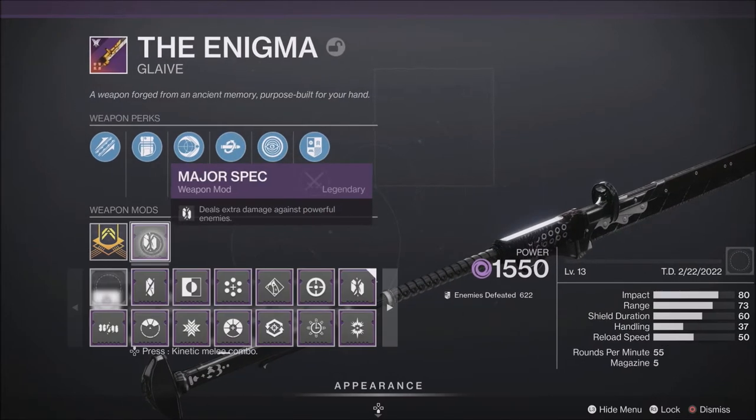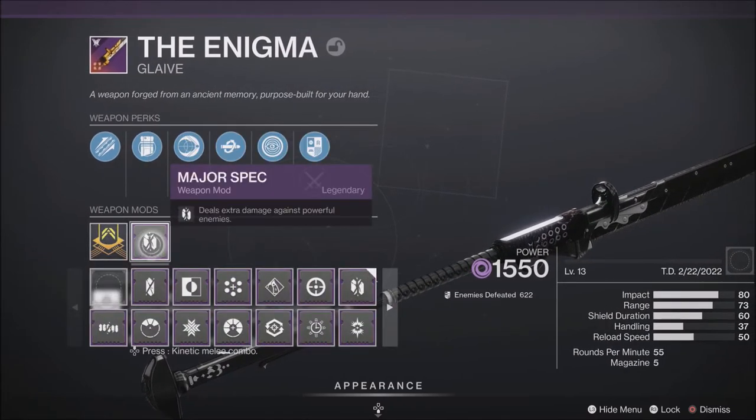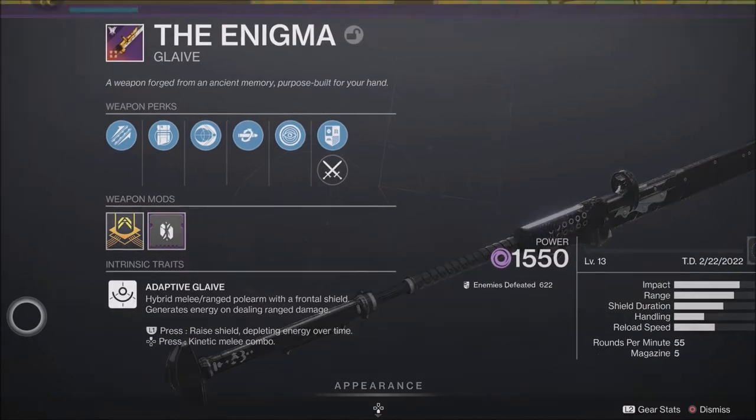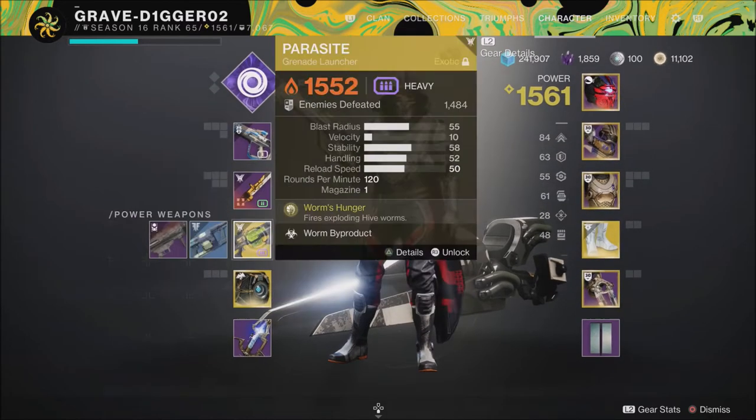In my glaive's mod slot you can run Major Spec, Boss Spec, or Minor Spec — I just like Major Spec, it works pretty well on yellow bars. For my heavy weapon, I'm using the Parasite grenade launcher, one of the best exotics for me personally in mobile fights. Gjallarhorn is really good as well, and Sleeper is still great, but with this build being invisible and having high mobility, the Parasite is the way to go. I already have 1,400 kills with it.